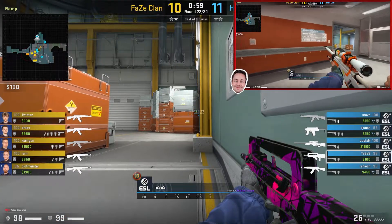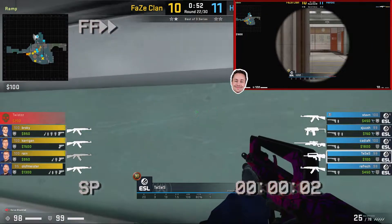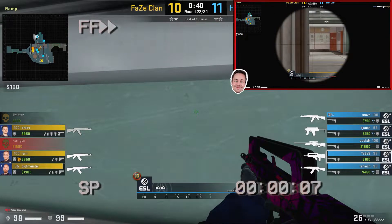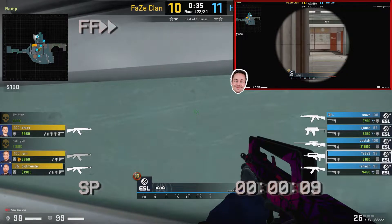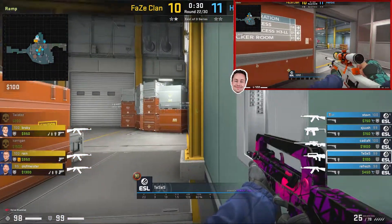Here's the other setup that I've seen Cadian and Tessus use. In this round, Tessus is going to be close to the wall, meanwhile Cadian drops down from hell and peeks into ramp. Cadian is going to jump down from heaven into hell and then peek towards ramp — he's going to hold Tessus back and wait for any contact. As soon as Cadian gets contact, Tessus will turn and find any opposition.